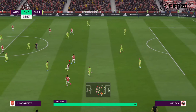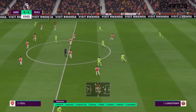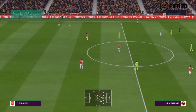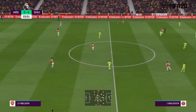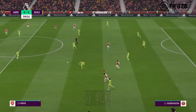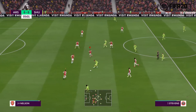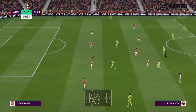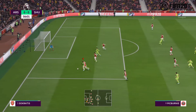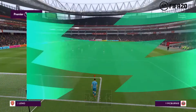Here is the Arsenal starting eleven. Bernd Leno gets the nod in goal; Sokratis starts with David Luiz in central defence, and they line up with just the one striker looking to do some damage. Sheffield United look to be going with a belt-and-braces approach — five-three-two or three-five-two. The midfield will be flooded when they have the ball, and defensively those fullbacks will support the three centre-backs, but it enables them to play two strikers up front.